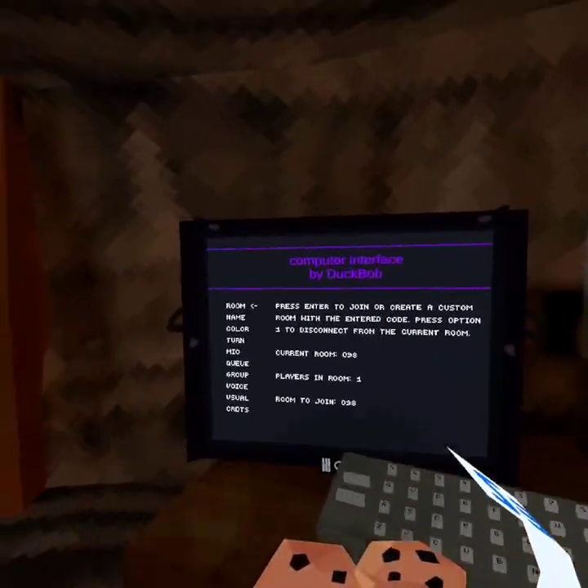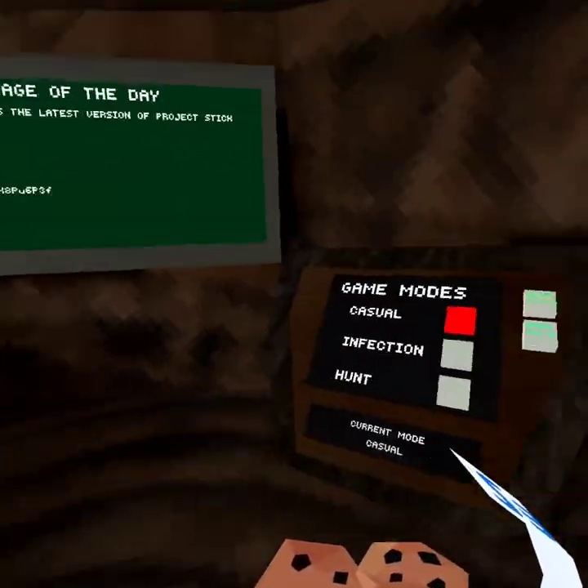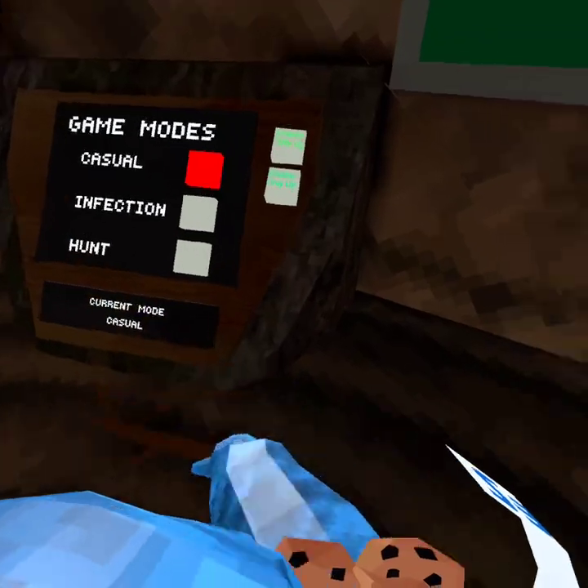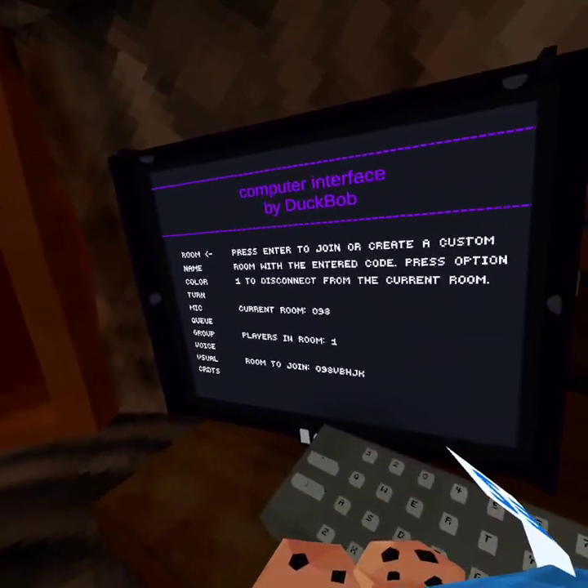So we have Computer Interface by DuckBob — he's the developer, he created this whole game. And Rain is the owner, and Duck is the developer.